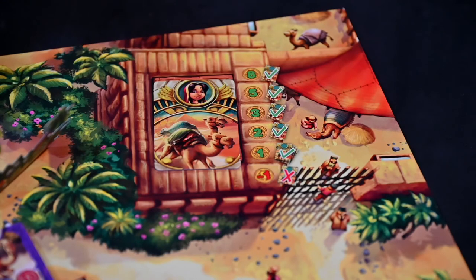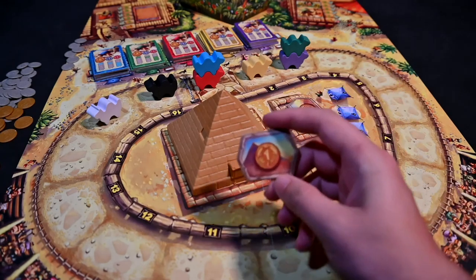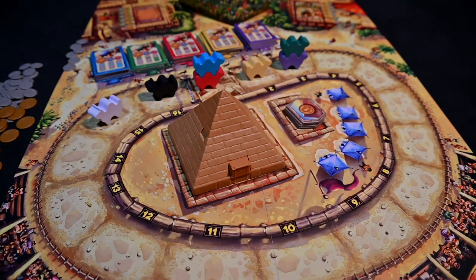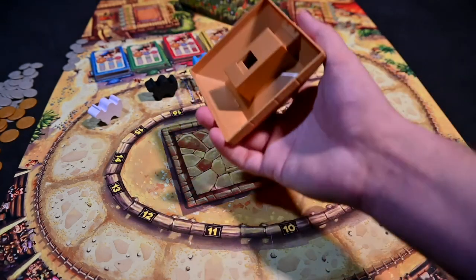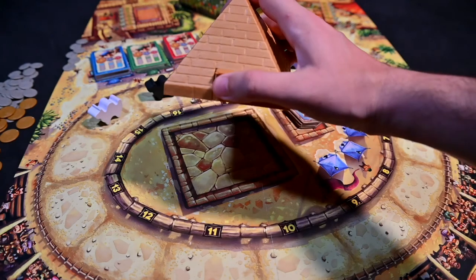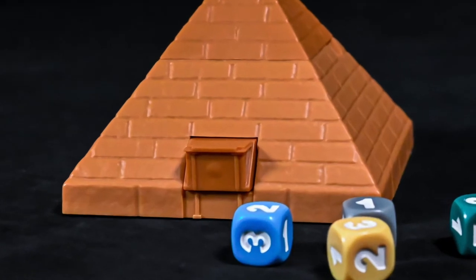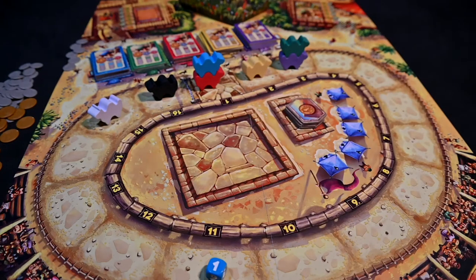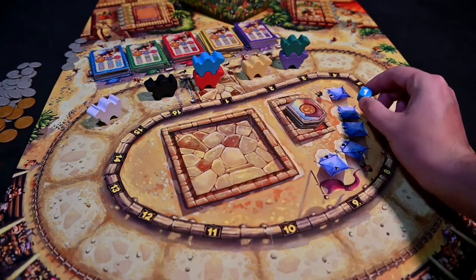The final action you can take to move the race along is to take a single pyramid ticket. Once you take the ticket, you will immediately lift the pyramid, flip it upside down, shake it, and then hold it a couple inches above the board and push the button on the side that looks like an entrance to the pyramid — and a die should fall to the table. The color of the die will indicate which camel will move and the number will determine how many spaces the camel will move.